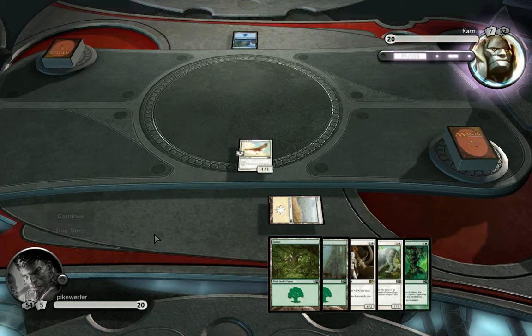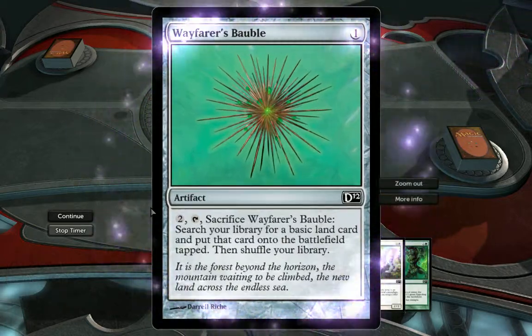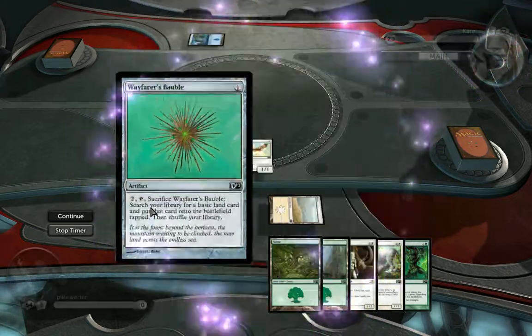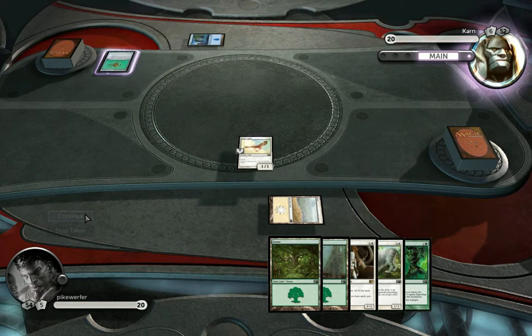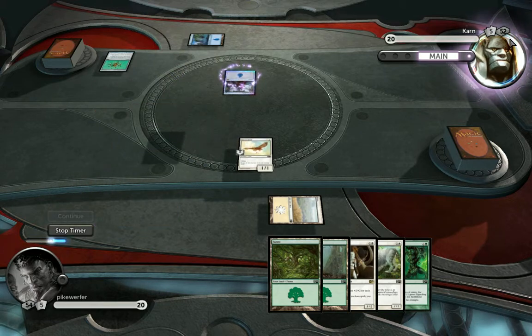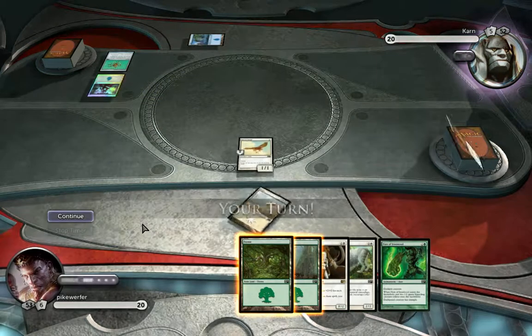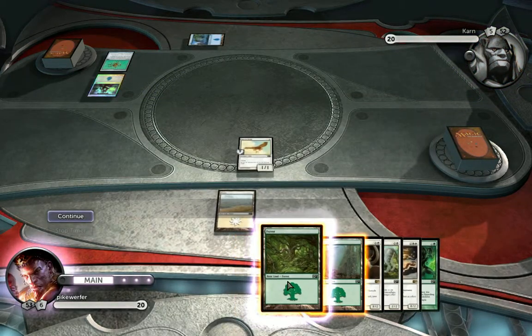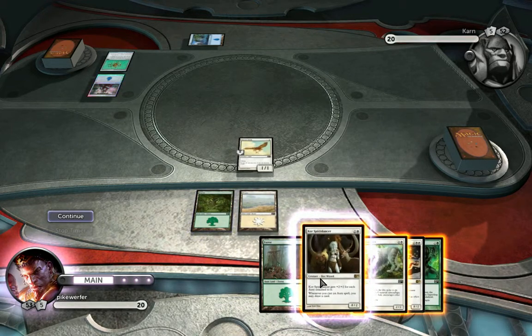He's got mana, and he probably has some more mana. Search your library for a basic land card. Oh, Annamox. I don't like you — you are one of the Cybermen.